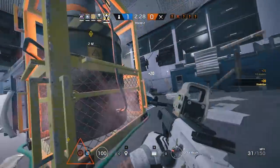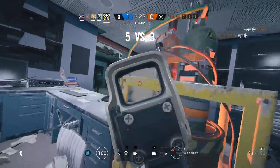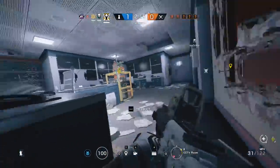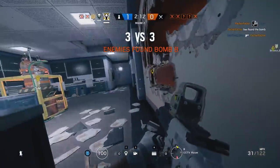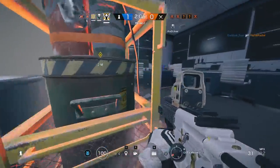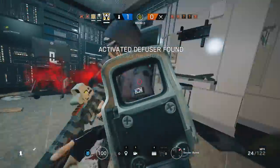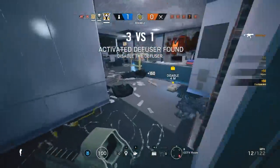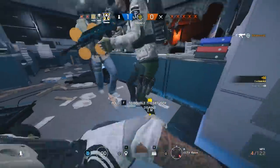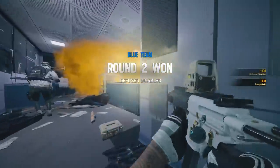The ninth operator you might want to look into getting would be Valkyrie. I would put her higher on the list but she does have a learning curve — she won't be very useful if you don't place her cameras well. You'll want to practice the maps and learn really good Valkyrie spots, whether on the objective or outside to catch roamers. But if you can get some semi-decent camera placement, she is a very solid two armor two speed operator. Information is so powerful in this game, which is what makes Valkyrie so good.